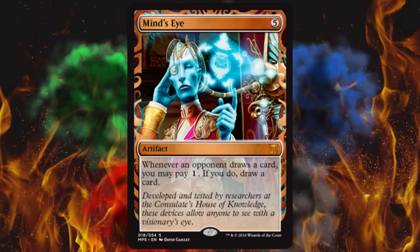Next up, we've got Mind's Eye. It costs five, it is an artifact — doable with artifact ramp. Whenever an opponent draws a card, you may pay one generic mana; if you do, draw a card. That's pretty awesome because you might pull like a Force of Will to respond. This is from Mirrodin and Commander's Arsenal. The Mirrodin version is $11, Commander's Arsenal is $21, and this one will probably float in around $30, $40, $50.